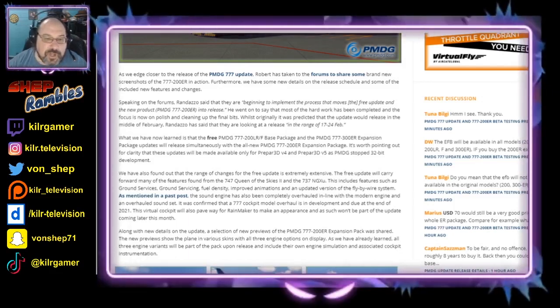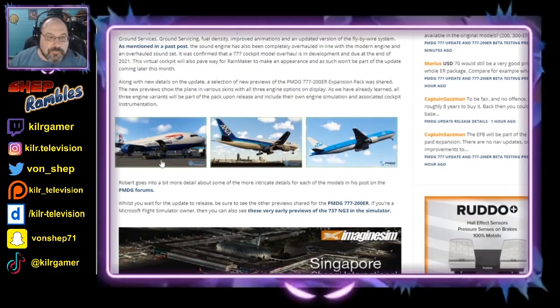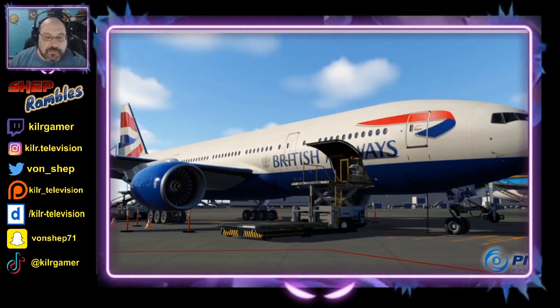It's confirmed that the 777 cockpit model overhaul is in development and due at the end of 2021. The virtual cockpit will also pave the way for Rainmaker to make an appearance, and as such won't be part of the update coming later this month. They've also confirmed that all three engine variants of the 777 will include their own engine simulation and associated cockpit instrumentation. Here are some pictures as a preview of what's coming.